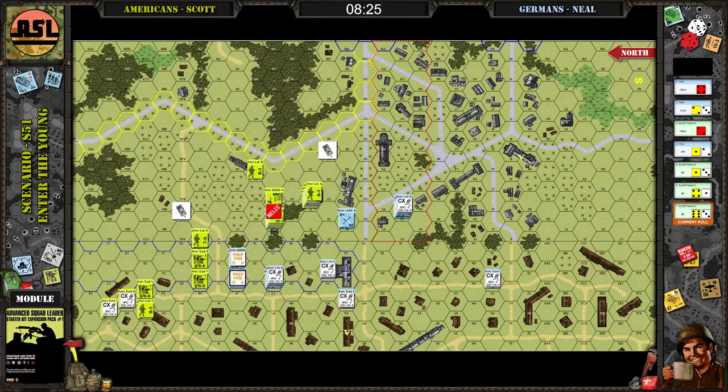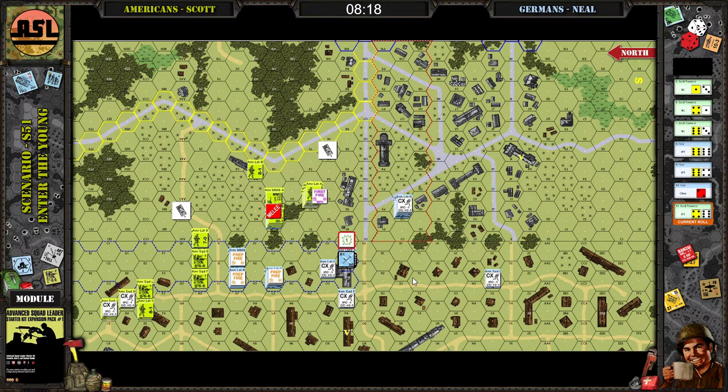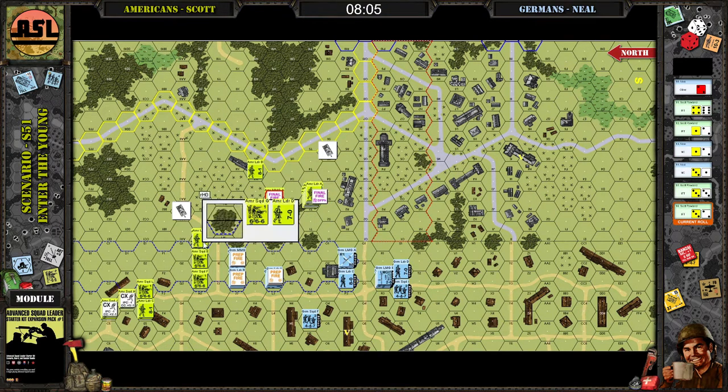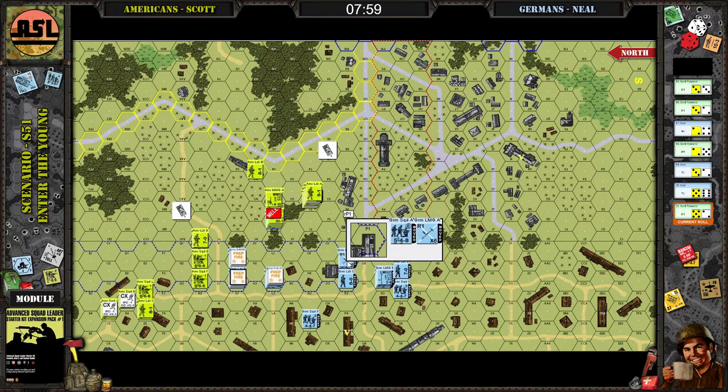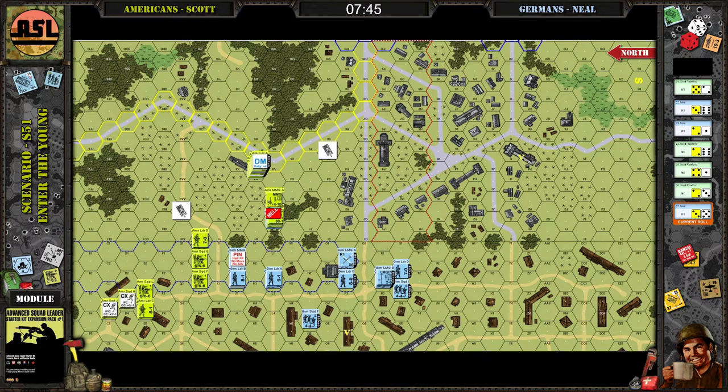The guys in V2 — that one squad basically held up that whole stack. Then I got a lucky shot on your T2 stack and broke a bunch of guys. It took about two player turns to get those guys all rallied, and they're the guys that ended up taking off for the other building. There's something interesting here — you moved that whole stack back, and then all of a sudden they're back in T2. We must have done something wrong there.